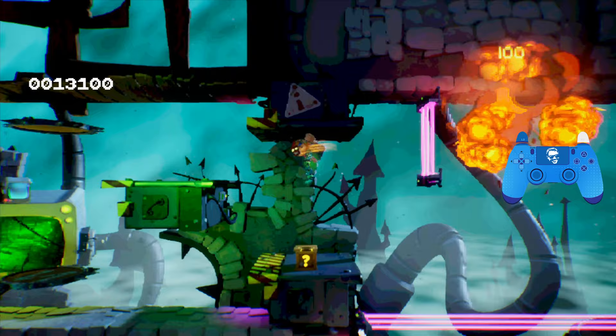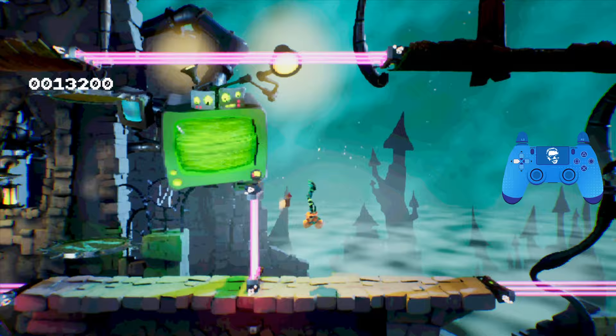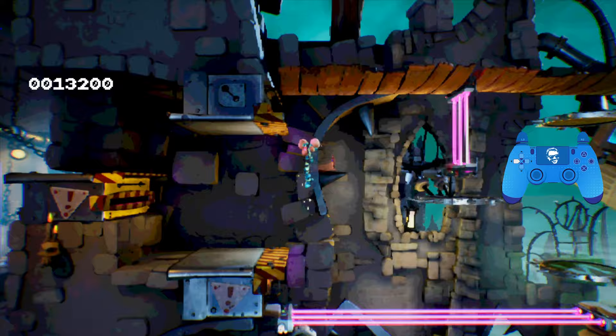Trigger the TNT, then do a quick flip and another flip to land on this little machine here. Follow these saw blades — we're going to take this safely, so just duck, then jump, flip and flip, duck again, flip and flip, duck again, then do a long jump, flip and flip, and then duck again.